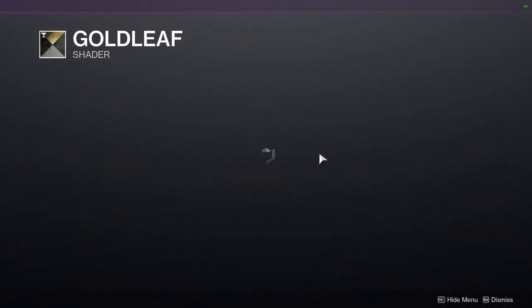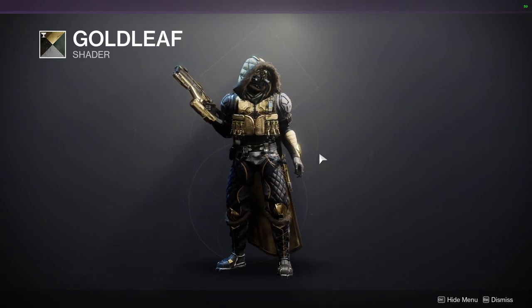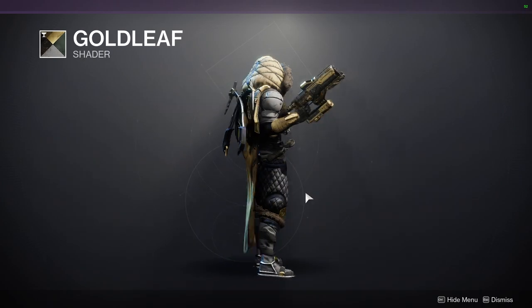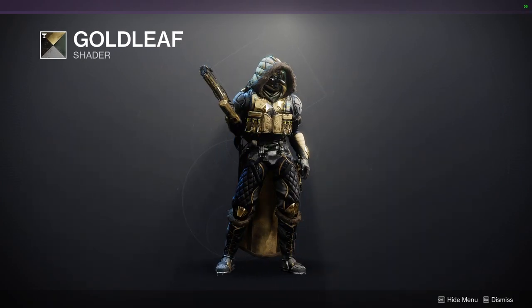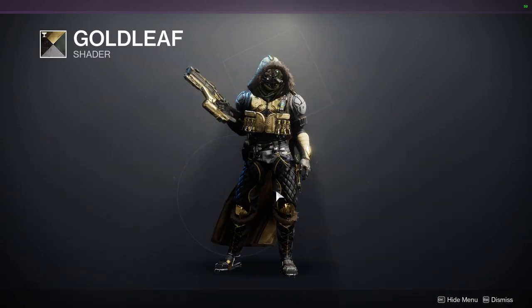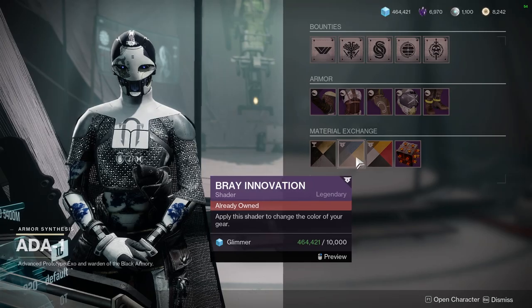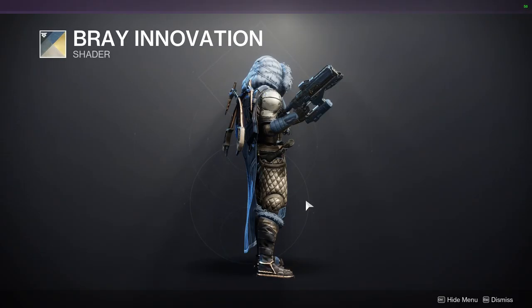Gold Leaf — I like this shader quite a bit. It's the green one, so if you want you can go for a look where it's rarely showing green, but there is green in there. It's a pretty terrible green if I'm being honest, but it's a really good gold. I would definitely recommend it.